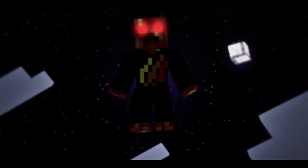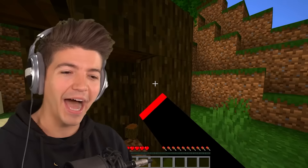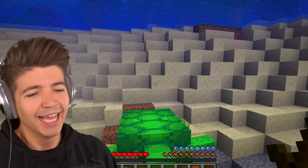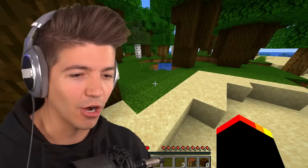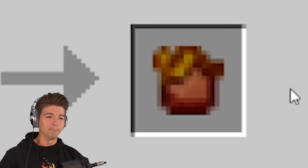Ladies and gentlemen, the first supervillain heart we're gonna be getting is the Bowser heart from the Mario franchise. I don't know how to get this item that we need — it's a shell. It hurts me more than it hurts you, but it actually gave us the shell that we needed to make the heart. We also need sand and dirt. Bowser heart!